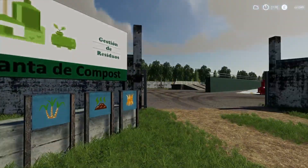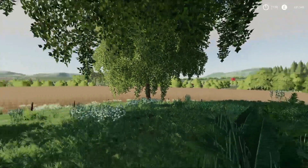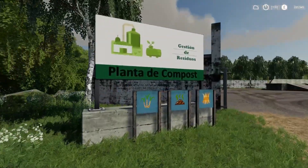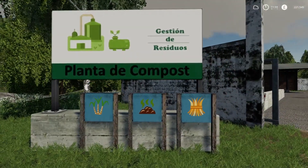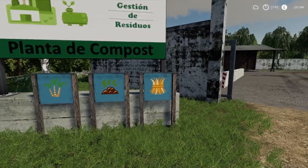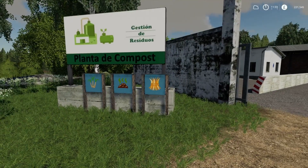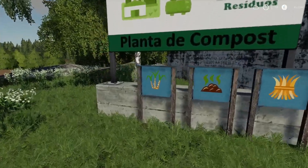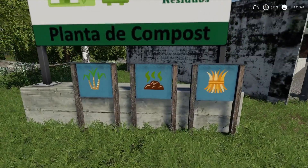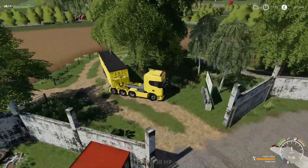Then we come to the plant itself and it's got this really cool track coming up here. Pretty good terrain on this map — it's a really good map. These are the items we can turn into compost: sugarcane, manure, and straw. Straw is pretty cool because you don't get a lot of money for it normally, and same with sugar beet — you get a huge amount of crop but not much money for it. So we've got a truck full of sugarcane — I've tried everything else and it all works fine.